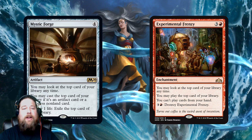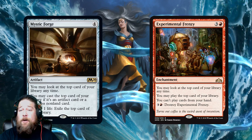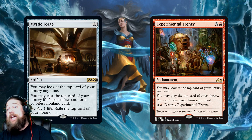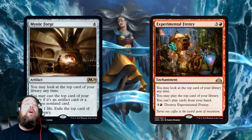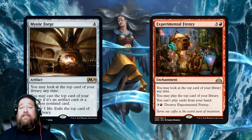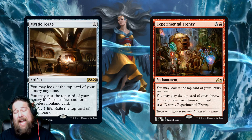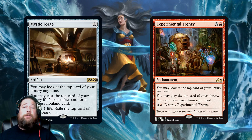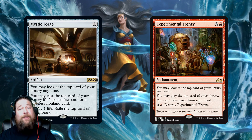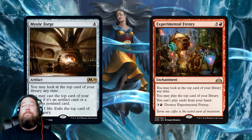I feel like Experimental Frenzy could just do everything Mystic Forge does, except better. Experimental Frenzy lets you play at least one land each turn; Mystic Forge fizzles at your first land — you can tap once to exile it, but the fizzle rate is much higher. In 99.9999% of decks, Experimental Frenzy is just going to do what Mystic Forge does in a better, more consistent way. Mystic Forge is probably just a bad, and likely unplayable, version of Experimental Frenzy.